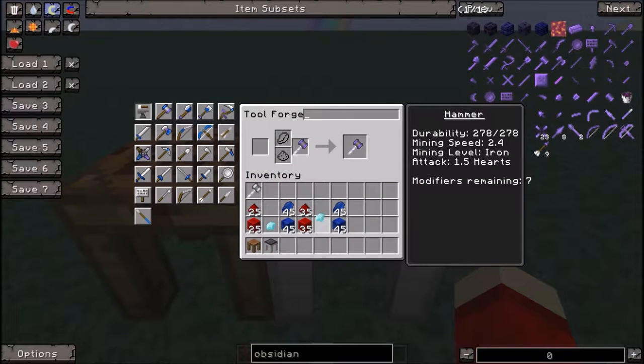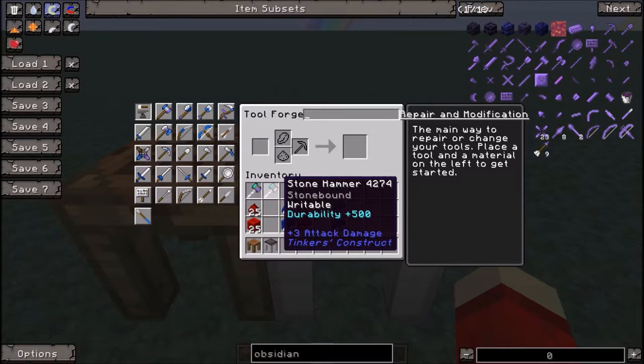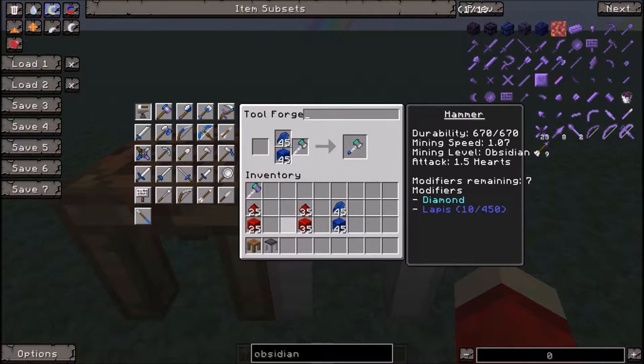To counteract the terrible durability on both of these hammers, we're going to add a diamond. And then on both hammers we're going to add a clock.